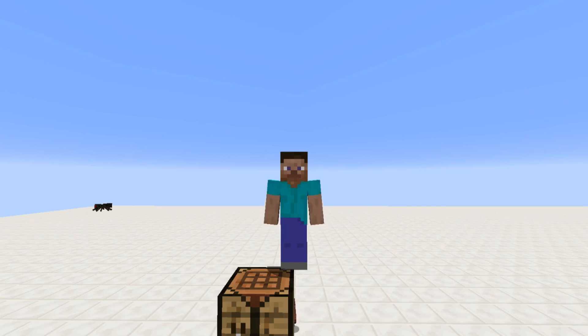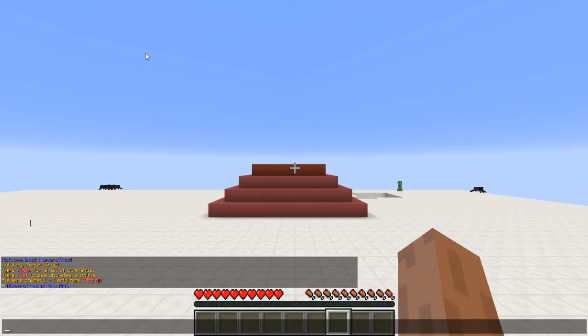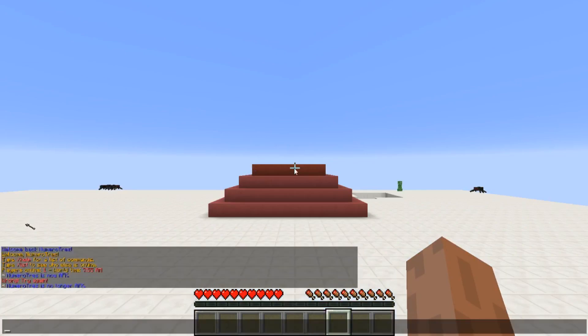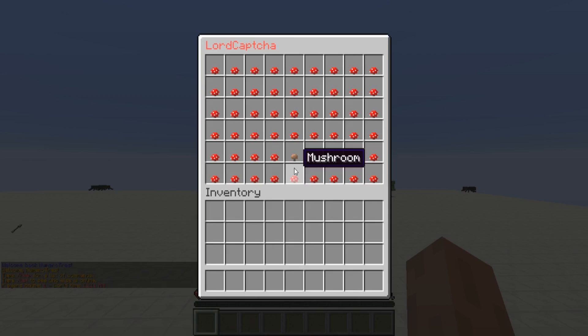It prevents bots from being on your server 100%, because when you get on your server you can't move or type anything — it says 'wrong, try again' and you just can't do anything. It pops up as soon as you log in. Go ahead and download this plugin, drop it in your plugins folder, restart your server, and you can get it to work.